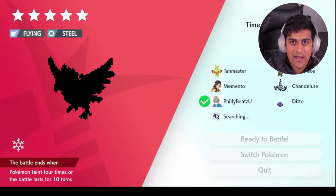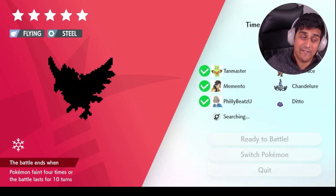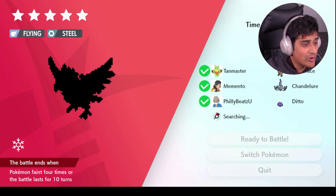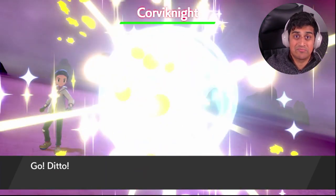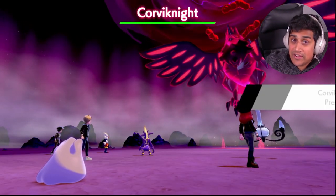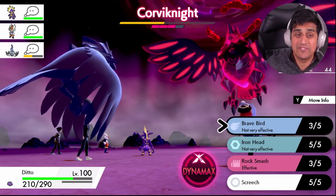I was looking for a GMAX battle, and luckily I was able to find an online raid that I was able to join — it had a GMAX Corviknight fight. I thought, you know what, this might be a good idea. Let's take Ditto and go into the GMAX Corviknight fight. Since this wasn't my initial fight, I couldn't Dynamax or Gigantamax right away, so I had to get lucky and wait, because I had no communication with the people I was playing with. But luckily, we're able to do something in this fight.